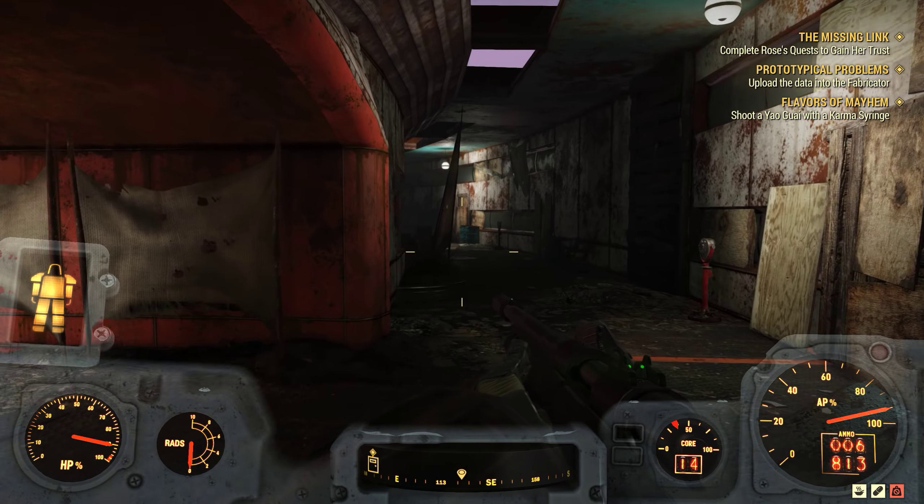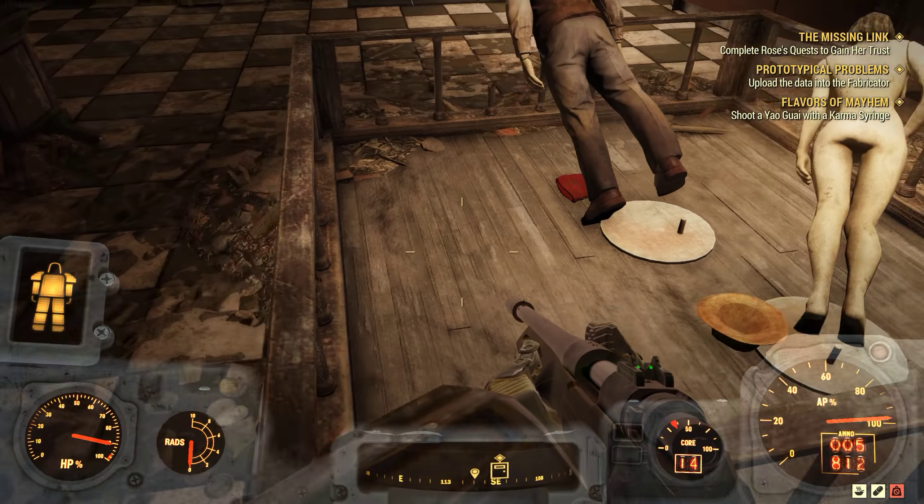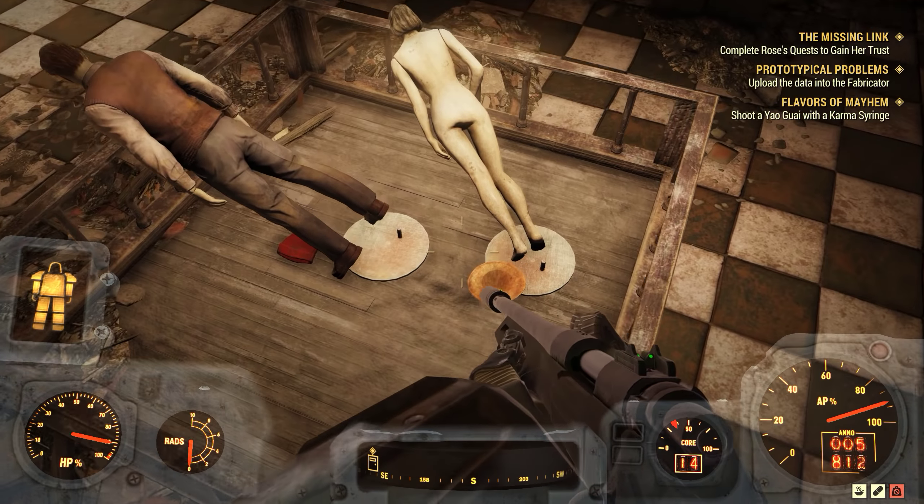I've accidentally hit the mannequin, my bad. Oh for god's sake, all the safes in here are level three. Skiing outfit hat, shunker hat - yeah, I've got them. There's another skiing outfit hat. Oh, that hat though - dirty fedora, different colour fedora. It's a Roger Federer - I'll get my coat.